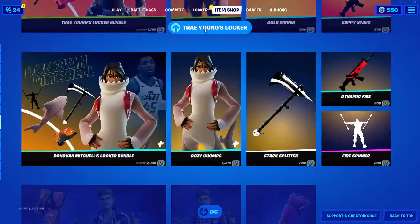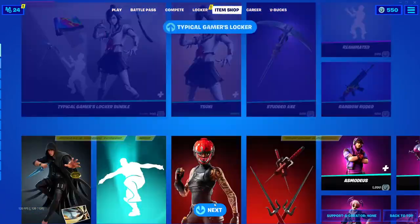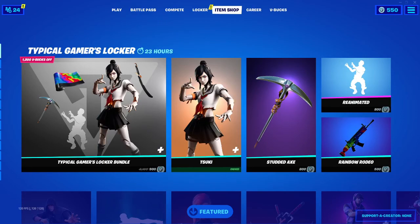In Horizon Zero — if you guys like the item shop, my favorite skin, my favorite thing in the item shop is probably this skin. Anyways, comment down below what your favorite thing in the item shop is. Make sure to subscribe — see you guys later, peace!